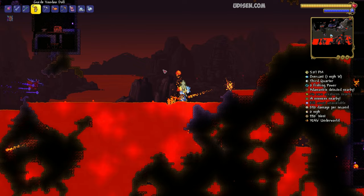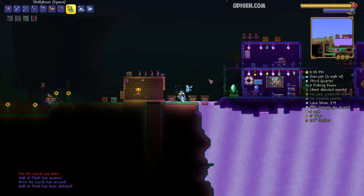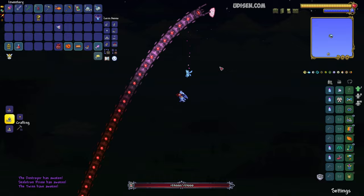Drop the Voodoo Doll inside the lava in the Underworld to kill the Wall of Flesh boss. Then return to the surface and prepare three items: the Mechanical Eye, the Mechanical Skull, and the Mechanical Worm. Press left mouse button with these items in the air at nighttime in any biome to spawn and fight the three mechanical bosses.